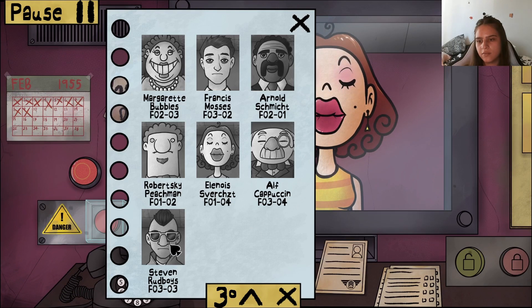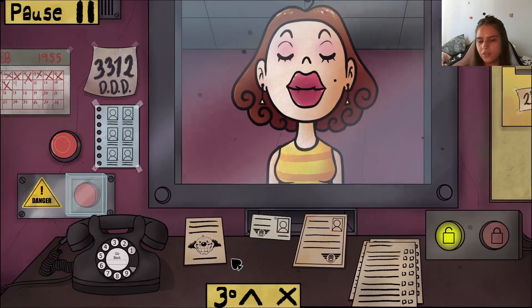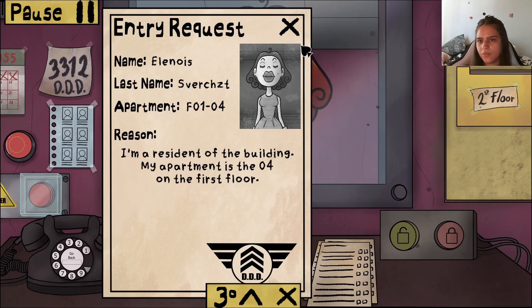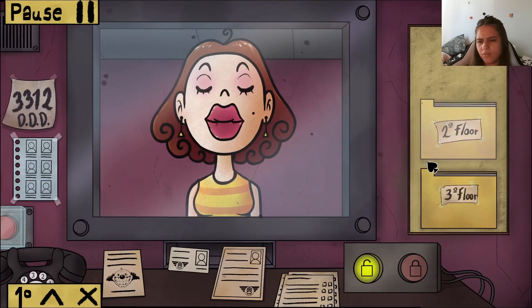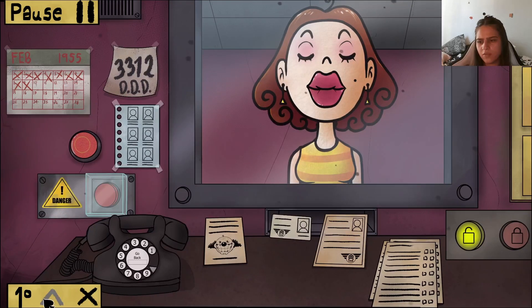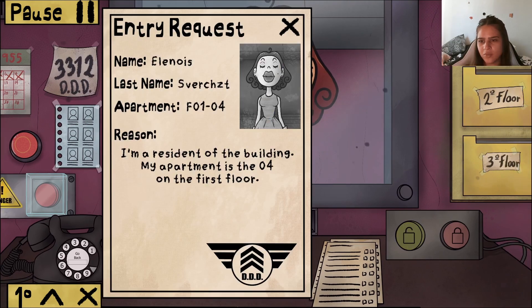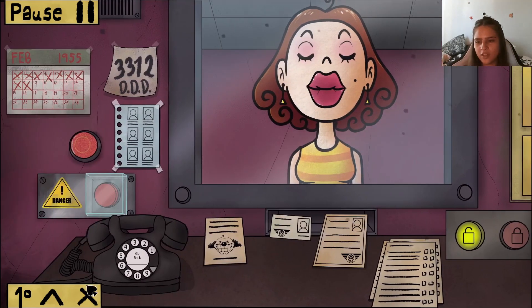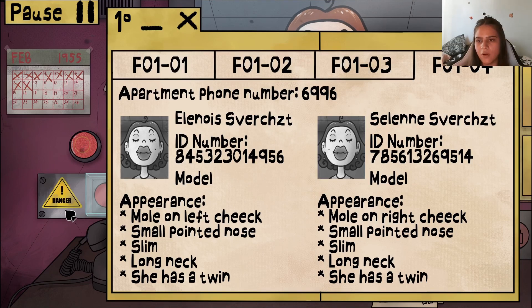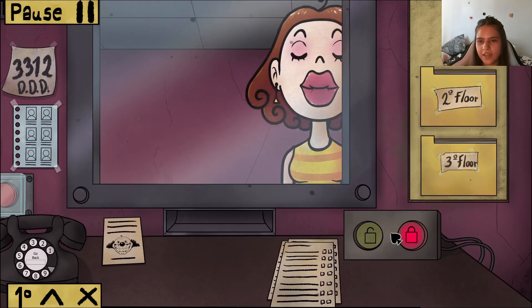Illinois Roach — ID: 845 32, 845 32, 3014956. Expiry March 1980 — checks out with Triple D logo. Resident of the building, on the list. Her mole is on her left cheek — yes, confirmed. All checks out. You're all good to go, Illinois — have a lovely day!